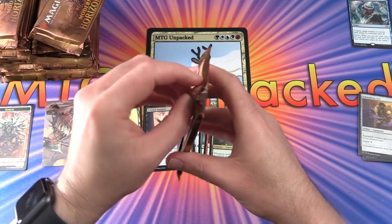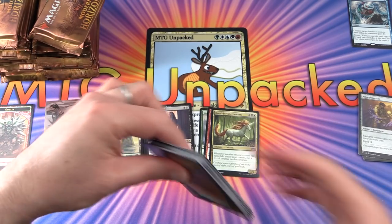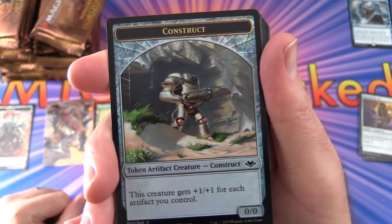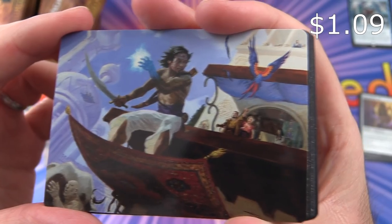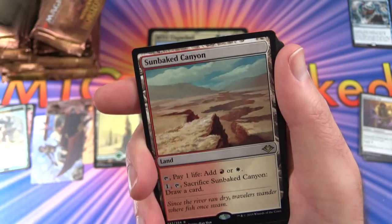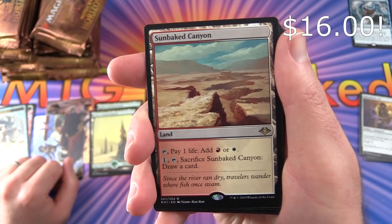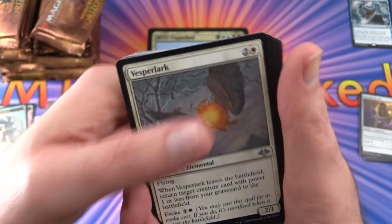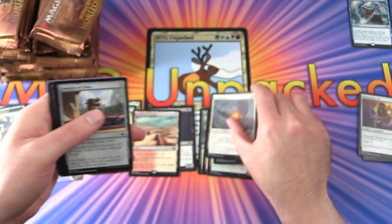Pack 2: Are you planning to pick up a box of this or participate in the pre-release this weekend? Leave a note in the comments. There's a Foil Construct token. I like the glossiness of these art cards. Snow-Covered Forest. The rare is Sunbaked Canyon — tap, pay one life, add red or white; pay one, tap, sack it, draw a card. Uncommons: Vespel Ark, Ice Hide Gollum, Web Weaver Changeling.